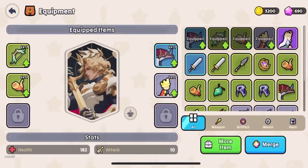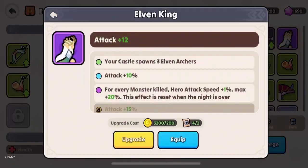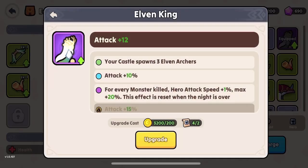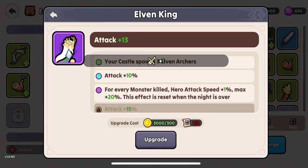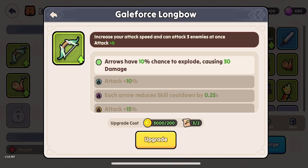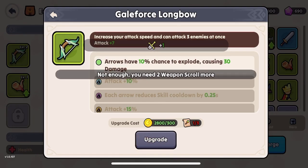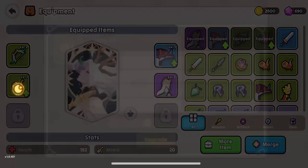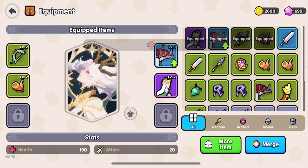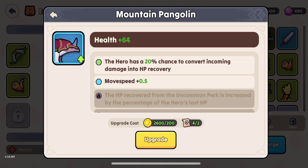Over to the equipment — my Elven King increases attack by 12, that's pretty nice. And then you can upgrade each item too; that increases attack a little bit. Galeforce Longbow — let's upgrade that. Attack will increase. Horn of Valor gives health. And your Steed as well.